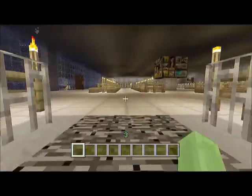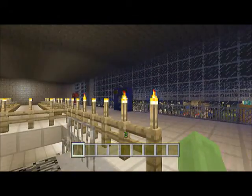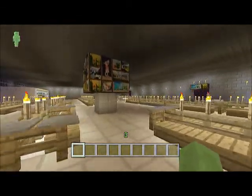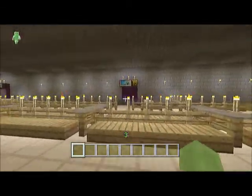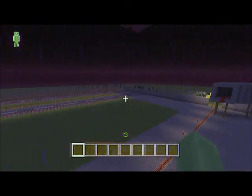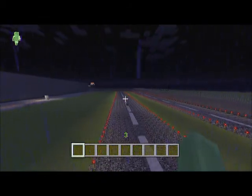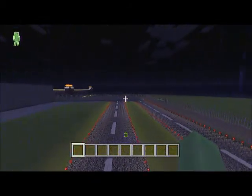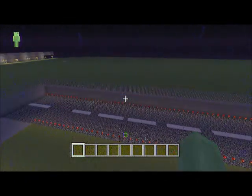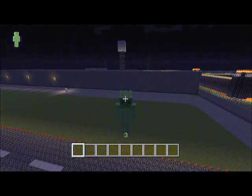Then we have the waiting area up here, a coat machine, more toilets, information stands, and the individual gates as well. And obviously we've got the runway here — so that looks pretty good. No lighting though. So that's it really — thank you for watching this video, and I shall see you all again very soon. Goodbye for now!